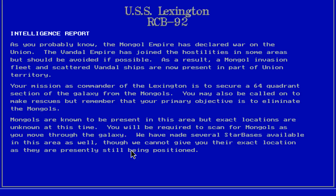The Mongol Empire has declared war on the Union. The Vandal Empire has joined the hostilities in some areas, but should be avoided if possible. As a result, a Mongol invasion fleet and scattered Vandal ships are now present in part of Union territory. The Mongols are basically the Klingons, the Vandals are basically the Romulans, and the Union is the Federation. So we'll just change the names.